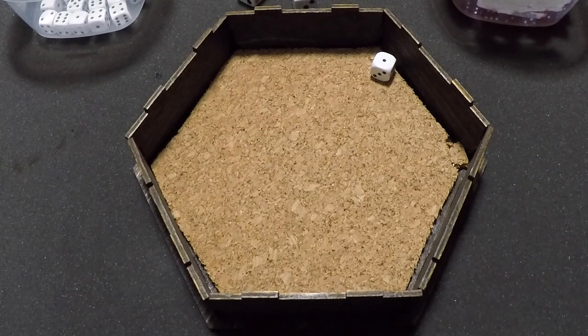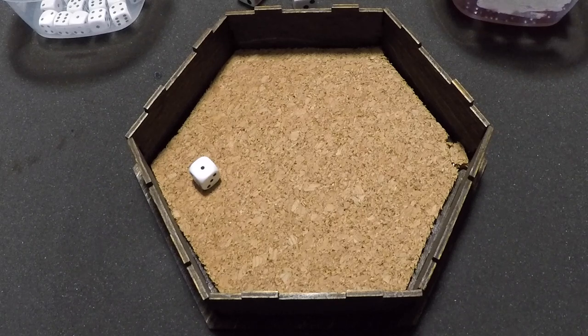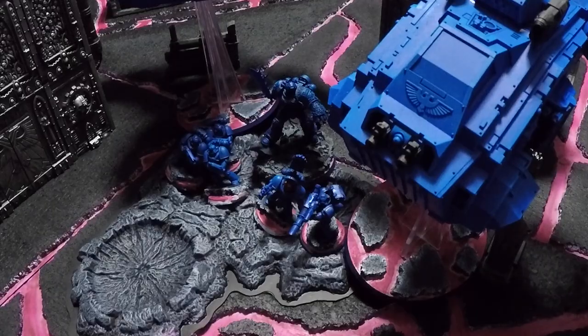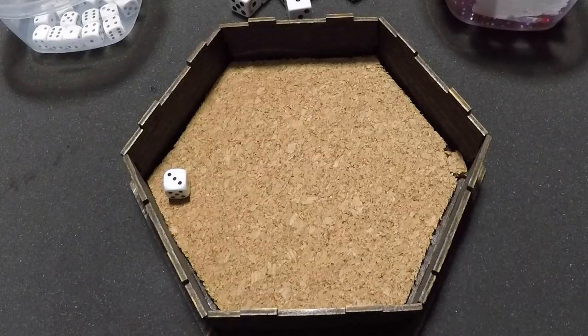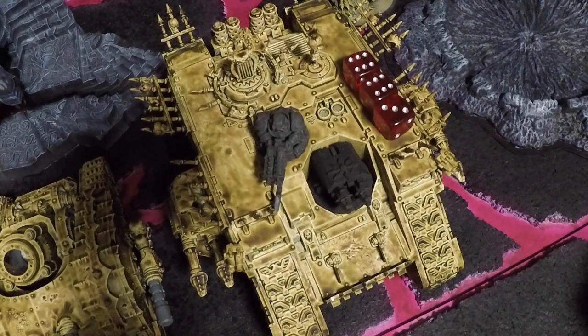The Ultramarines spend 1 command point to reroll the damage result — and get the point back, staying at 8. The reroll still gives just 1 damage, so the Chaos Land Raider drops from 16 wounds down to 15. The third Tactical Marines squad's lascannon also fires at the Land Raider: hits, wounds, fails the 5-up armor save, and does 1 damage — dropping it from 15 to 14 wounds.